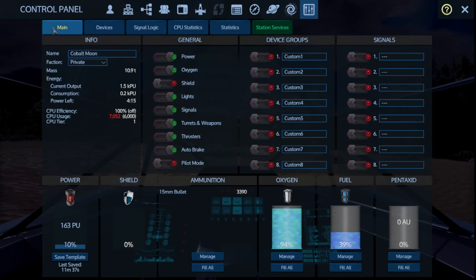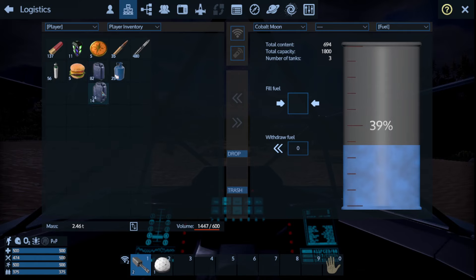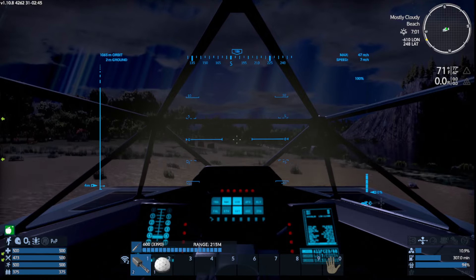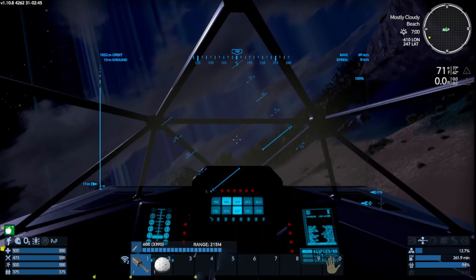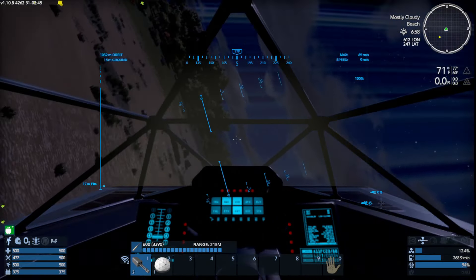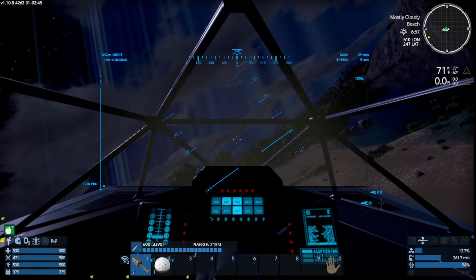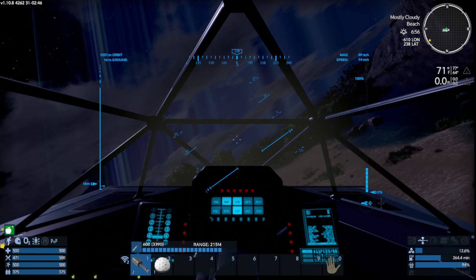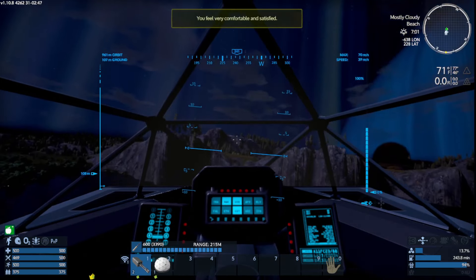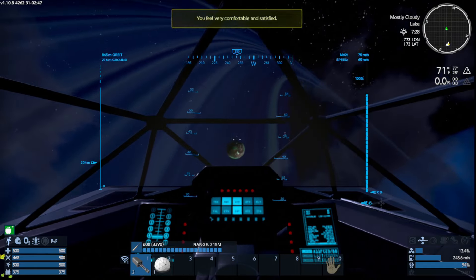Over here in Main it shows Shield — we don't have shields yet, that's something you can make later and add on. I'm just going to take you to the point of warping out of the system and navigation. Press the spacebar to lift up, use your mouse to look around. Q and E on the keyboard roll the vehicle left and right, W is forward, S is backwards, A is strafe left, E is strafe right.